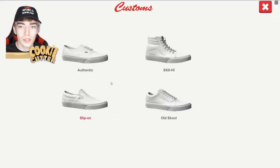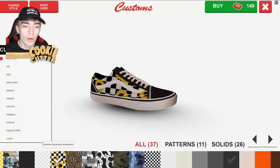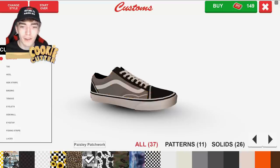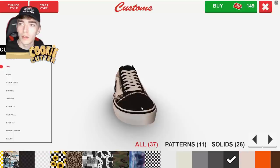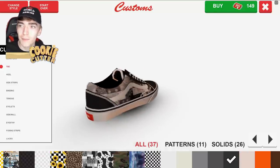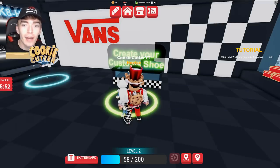It says create your custom shoes - let's go old school. Look how cool this is, this is fun. I want design mode - we're gonna go for some paisley patchwork. Bro, you can design your whole own shoe. I'd buy it with Vans currency but I don't have any of that currency right now.